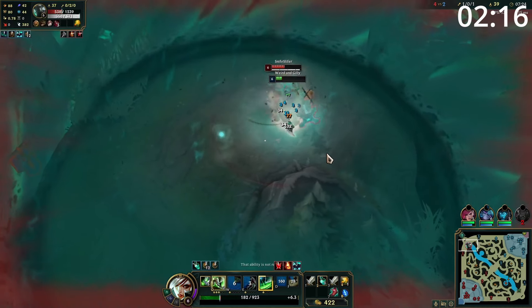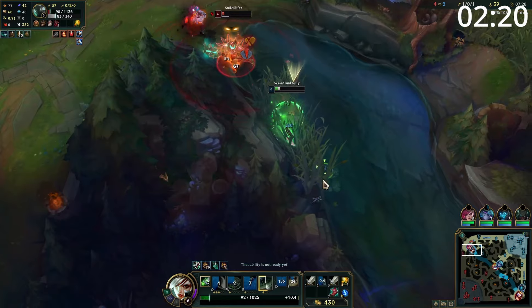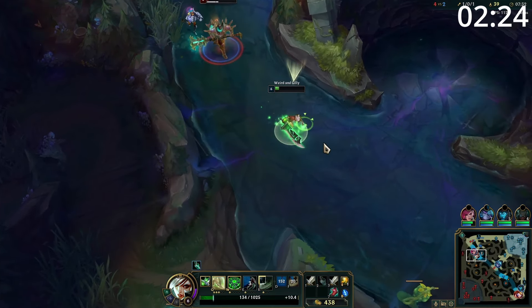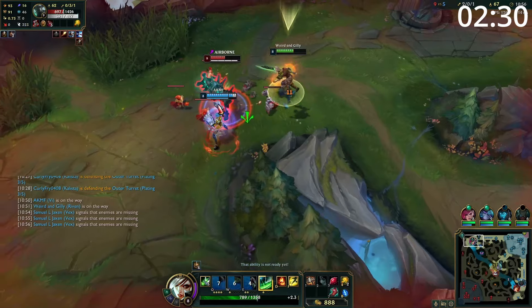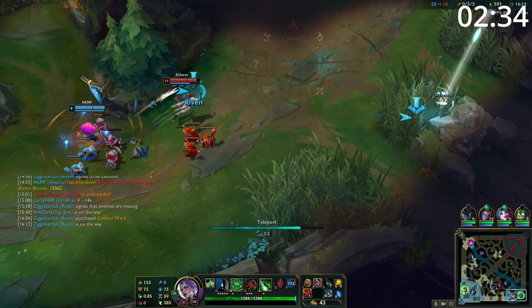When you hit level 6, you now have serious kill threat and want to look for any opportunity to all in and outplay your opponent, so keep looking for windows where they overextend or use their abilities foolishly. Entering the mid-game, Riven is great at both split pushing and grouping for fights. Look to take your tower as soon as possible and push out your lane as far as you safely can, then either keep split pushing to create pressure on the map, or group with your team for an objective and look to take skirmishes.